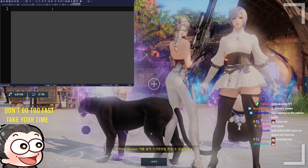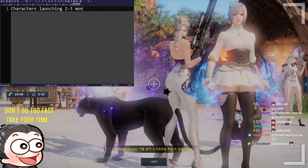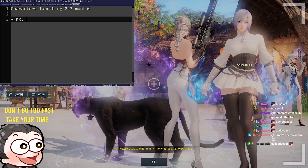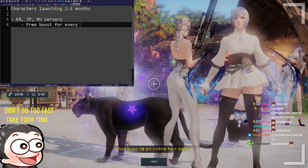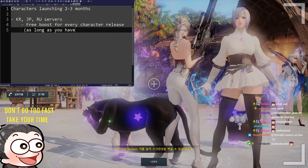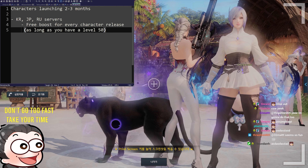During the Amazon announcement, the director said characters are launching every two or three months. Something important to know is on the KRJP and RU service, there's a free boost for every character release, as long as you have a level 50. That's pretty much the only requirement — I don't think you've ever needed to have them at a certain island level.